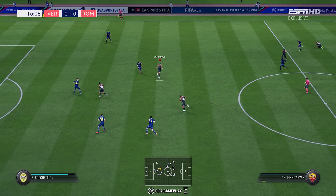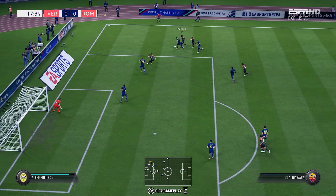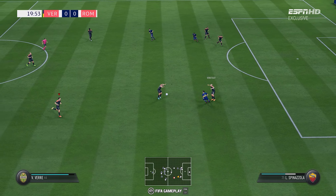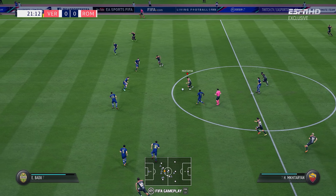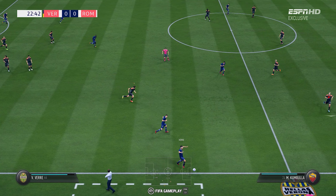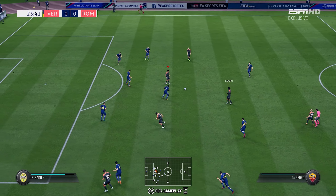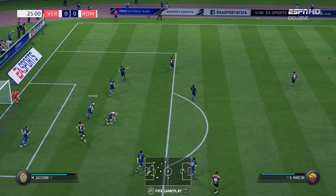Here is Mkhitaryan, Pedro, there is Diawara. They look promising in that wide area but the defender has done well and read that with the interception. Baba now Mkhitaryan — good defensive clearance there. Throw in for Roma. Jordan Veretout, here is Diawara — intercepted well, no-nonsense defending from him.